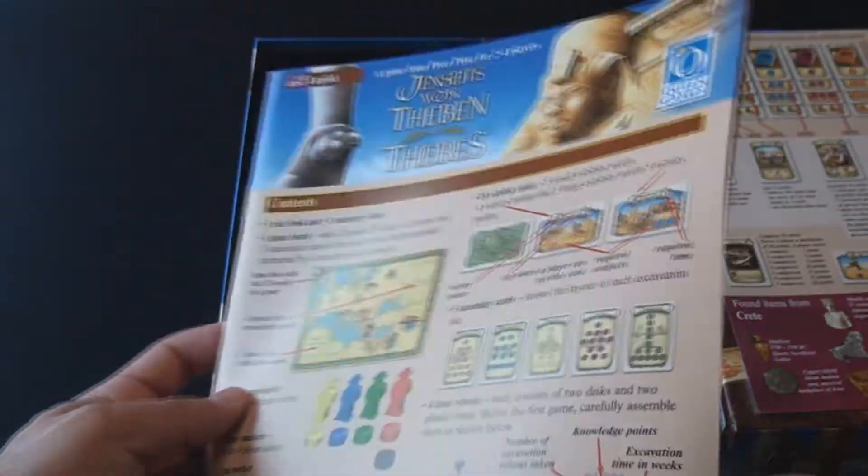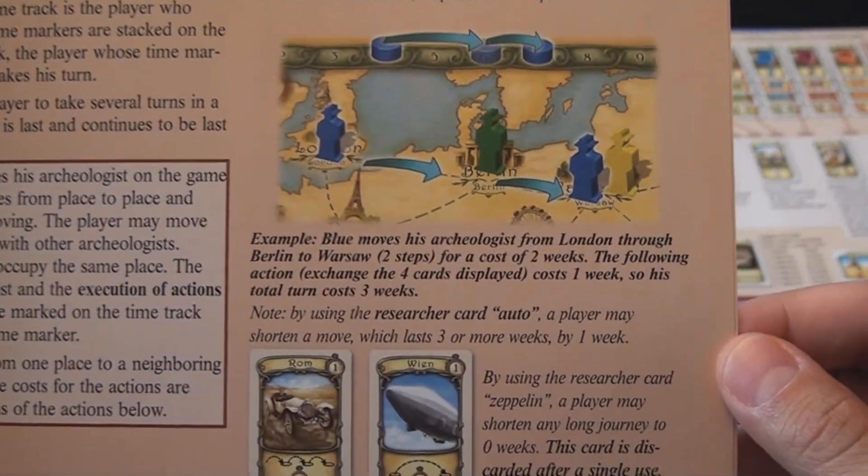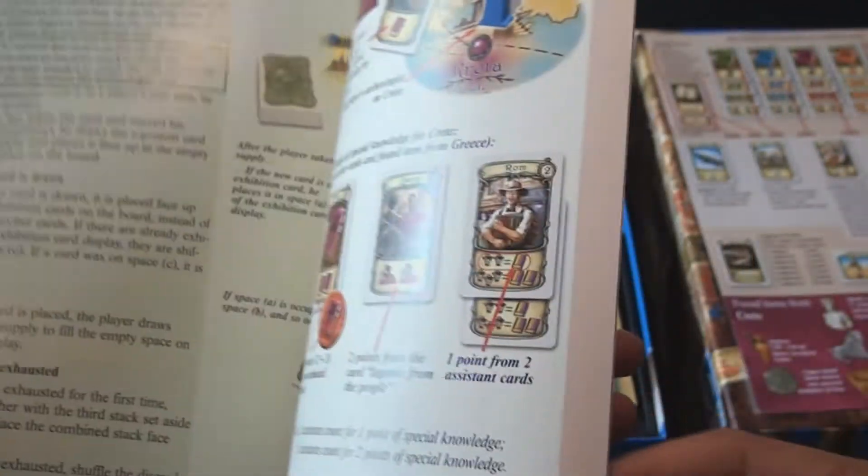Next you have the eight-page full-color rulebook. There are lots of examples in here, and it's very well written and quite easy to understand on your first playthrough.